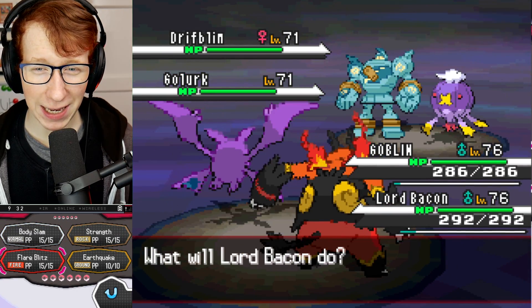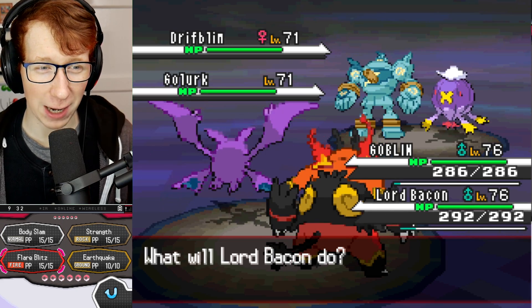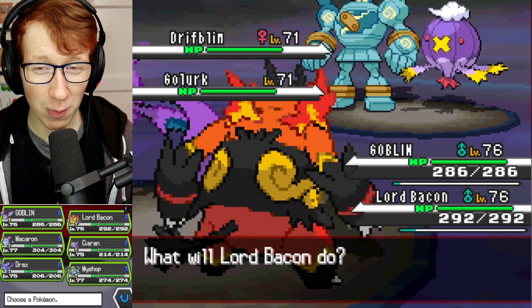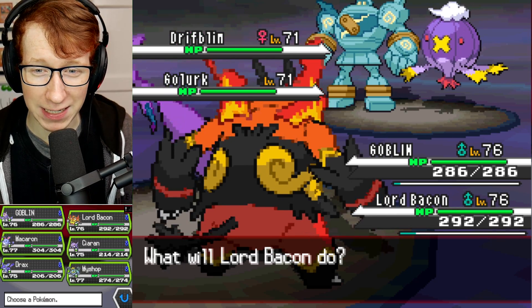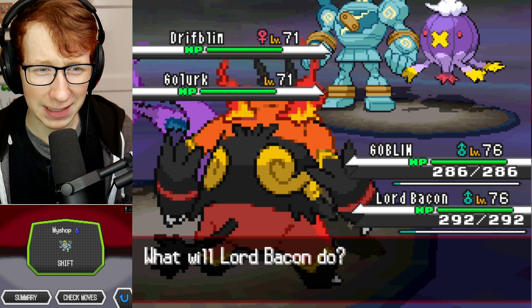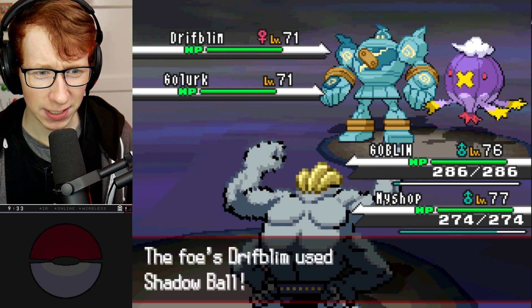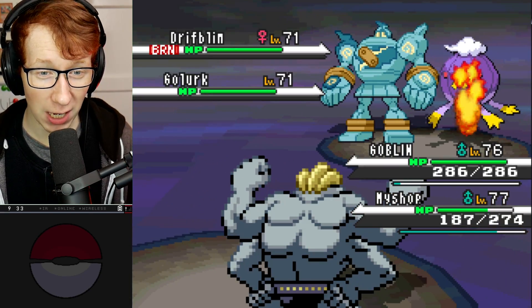What do we do here? Do I double into the Golurk right off the bat? Embo does have a higher base speed than Golurk, so I probably could outspeed it. I think what might be a better idea is to immediately swap into my Machamp and kind of hope for the best. Goblin goes up into the sky - good. Shadow Ball misses, Flare Boost and Earthquake come out. That's not a bad start - it could be worse, that did a decent amount of damage.